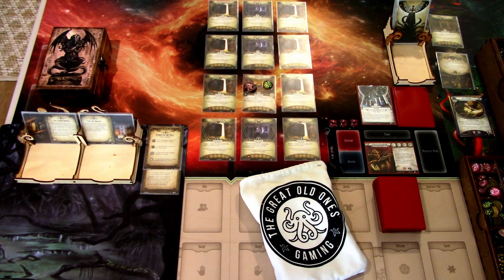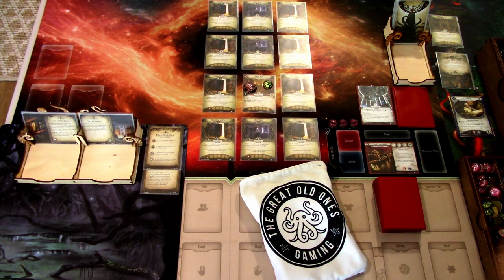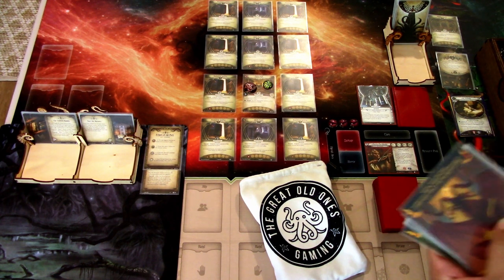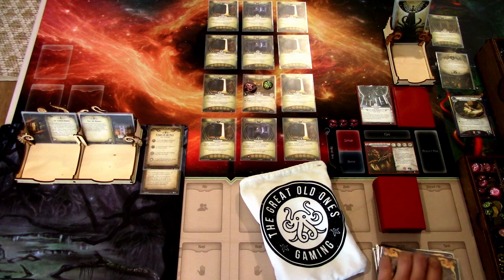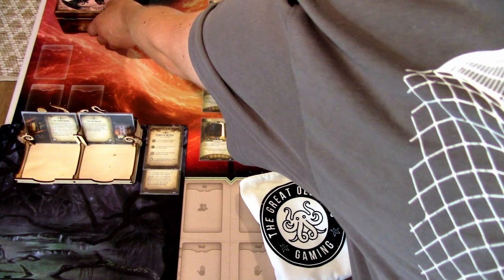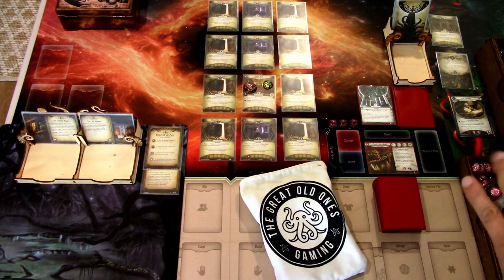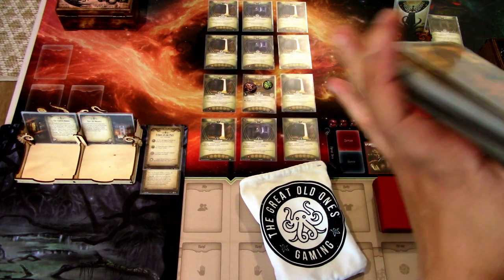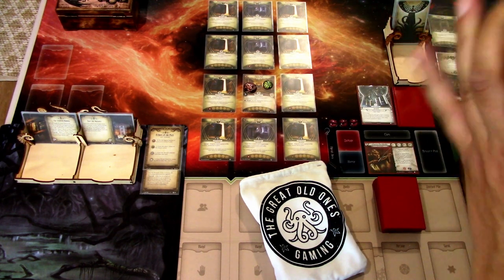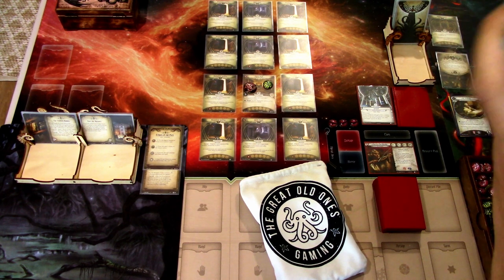We need two clues per investigator to advance the scenario Act. Before we hop into the game, we have to resolve the balanced reading and also the damned weakness. So let's put some tarot cards into play and shuffle the tarot deck. Last game we didn't hit any really bad tarot cards, but let's see what the case is this time.